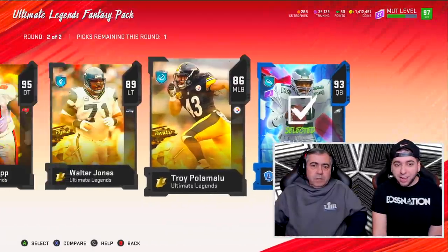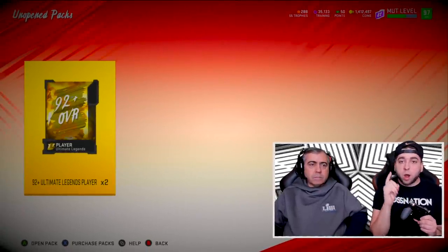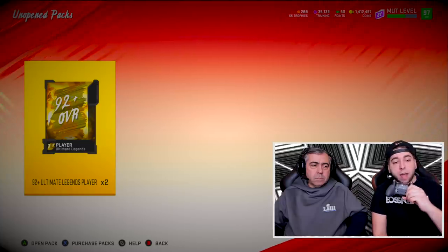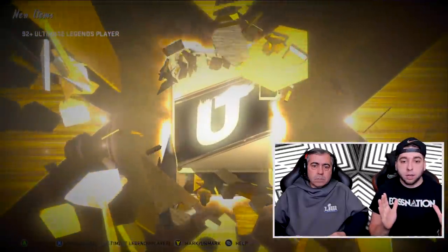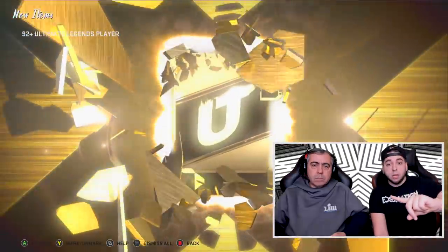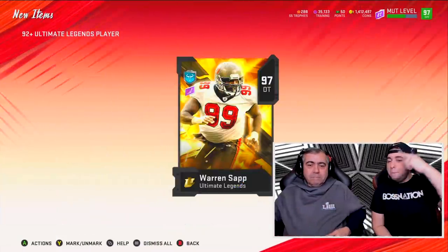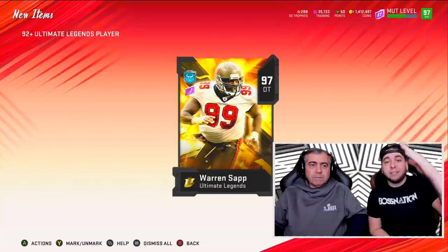We just opened up all the regular fantasy packs. We got some bangers and one full Ultimate Legend. We still have our two bundle toppers, so I'm letting my pops open them up. The first one is a bare minimum result, but the second one — let's go! Full legend! Young Bill Belichick clutched out a 97 Warren Sapp. You love to see that.